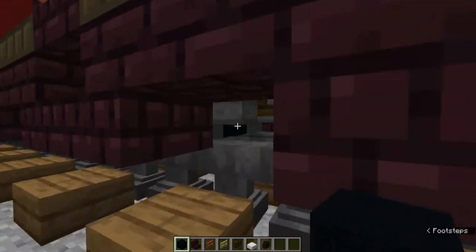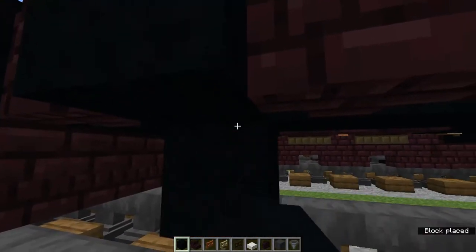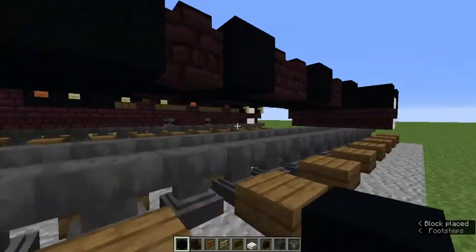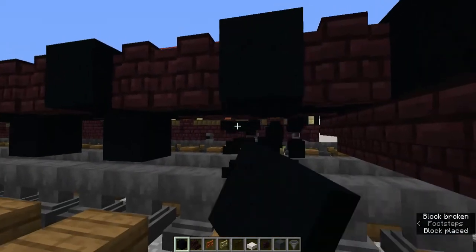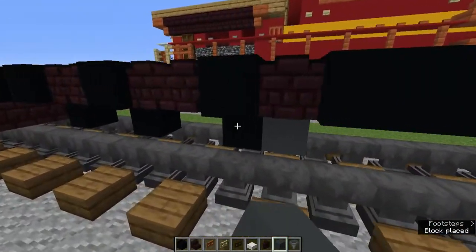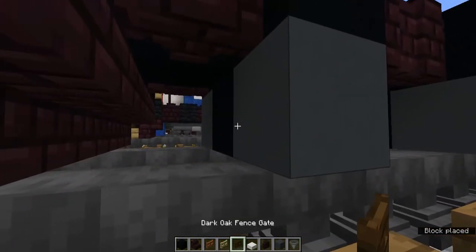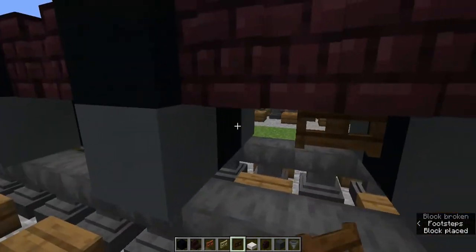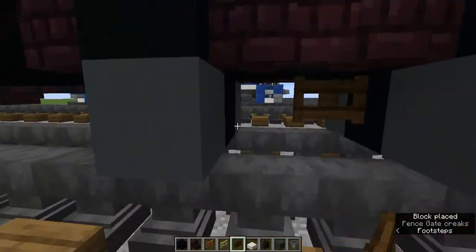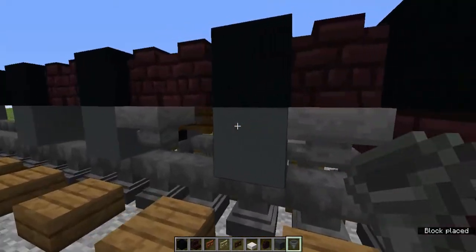Now grab the gray concrete and the hoppers. In the middle block of the three center blocks, add black concrete. Do it around in the single blocks down here in the very middle below. Then add gray concrete in the rest of the blocks sticking out on the bottom. Then add dark oak fence gates in between all the black concretes — here add a sideways one and open it. After that, add hoppers on the gray concretes.